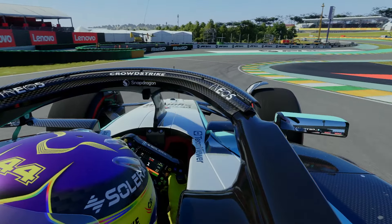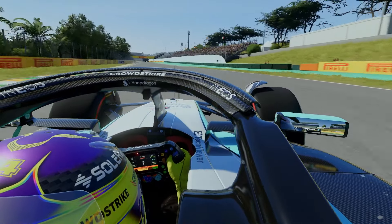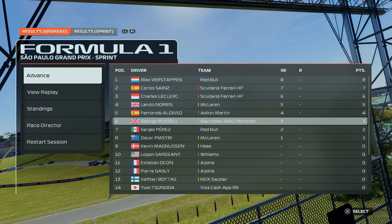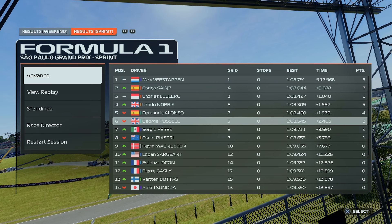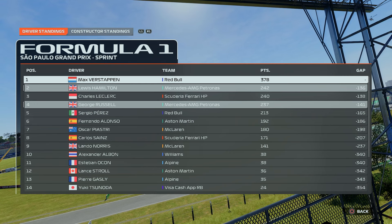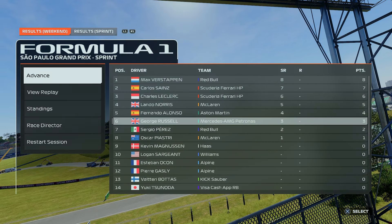Never mind — we move on. Sorry for the short episode today. I was looking forward to that sprint. That is the end of the sprint action. Next up we will set the grid for the Grand Prix. Max Verstappen wins the sprint race, half a second ahead of Carlos Sainz, with Charles Leclerc third, Lando Norris fourth, Alonso fifth, Russell sixth, then Perez and Piastri. Charles Leclerc has gone above George Russell into third in the championship — we're still two points ahead of him. We need to have a much better race tomorrow.